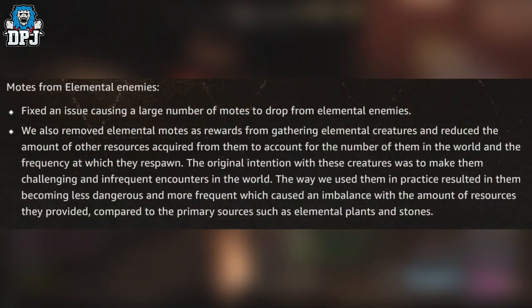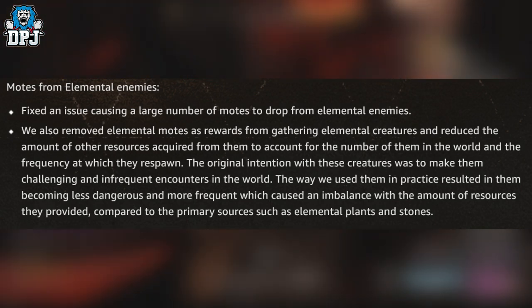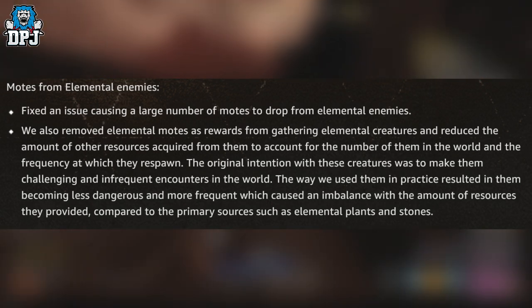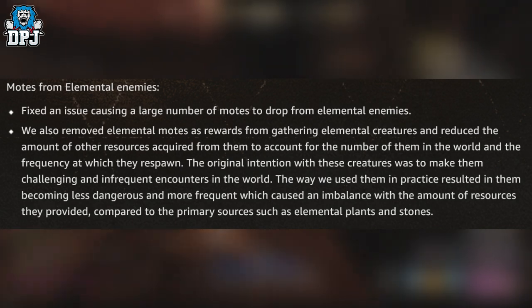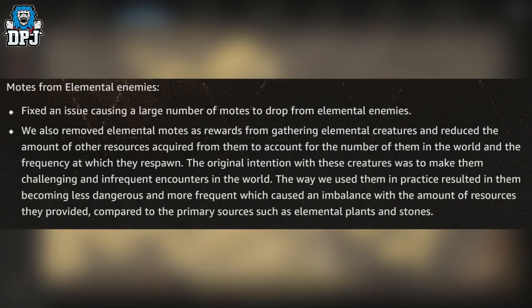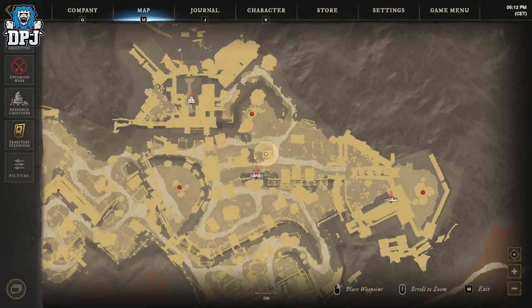Malts from Elemental Enemies: Fixed an issue causing a large number of malts to drop from elemental enemies. They also removed elemental malts as rewards from gathering elemental creatures and reduced the amount of other resources acquired from them, to account for the number of them in the world and the frequency at which they respawn. The original intention was to make them challenging and infrequent encounters. The way they were used in practice resulted in them becoming less dangerous and more frequent, causing an imbalance with resources compared to primary sources such as elemental plants and stones. So yes, the bears, the wolves and the stags have taken a massive nerf.